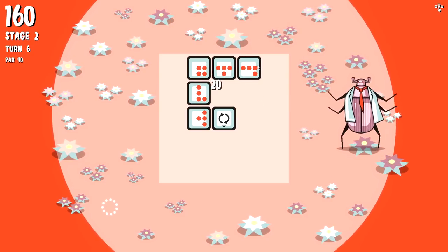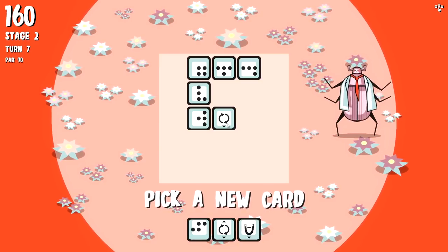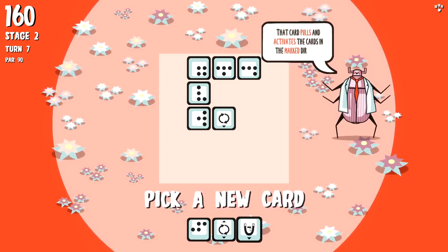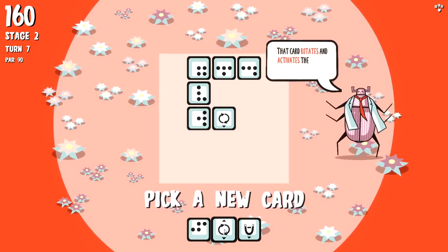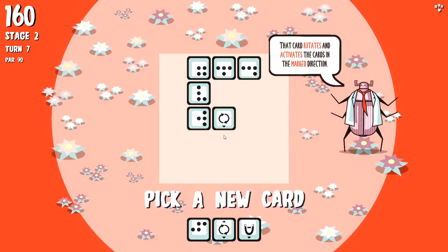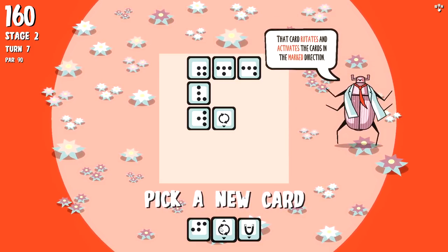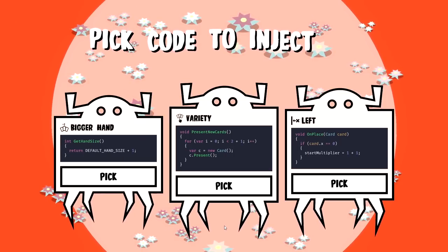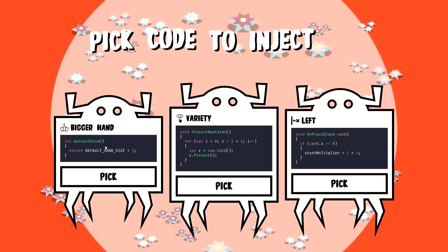Why did you rotate, you son of a gun? I'm pissed. Okay, so this is a vacuum card - pulls and activates cards in the marked direction. Oh wait - the card itself doesn't rotate, it rotates the other cards. You know what? Get weird - take two rotators and let them both start rotating like crazy. That sounds like a stupid idea.